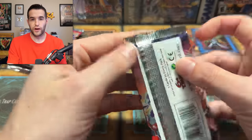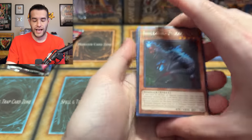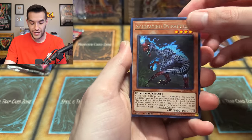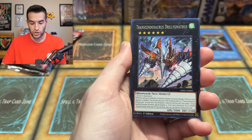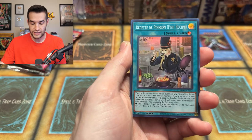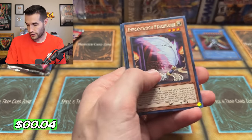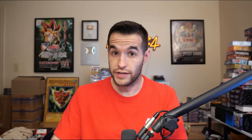Let's try a Wild Survivors. You know what might be inside here? The Burger — burger time! Soul Eating Over Raptor — nice Dino. We've got the Transcendosaurus, Drillganathus, Pre-Preparation of Rites — that's a Ruxus Special — Rites of the Super. We have the Feather and Enemy Controla. Very nice.